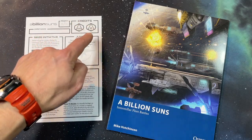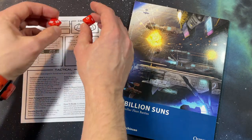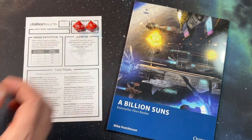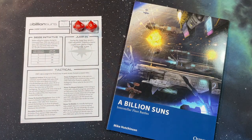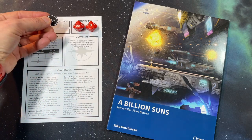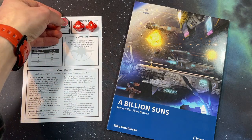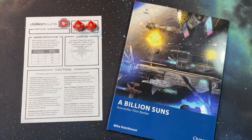At the top of the command helm you'll see a credits tracker with spaces for a D100 and a little profit or deficit tracker. I'm going to put a D100 in my credits tracker set to zero because that's what you start the game with, and I've got this little profit and deficit token downloaded from the A Billion Suns website. We'll put it on deficit because that's likely where I'm going to start in the first turn.